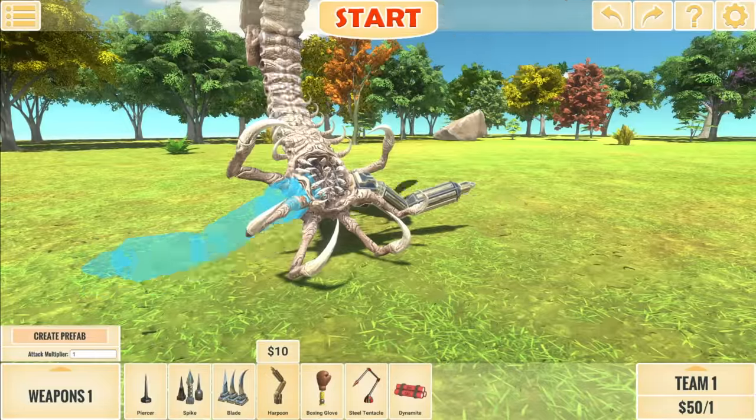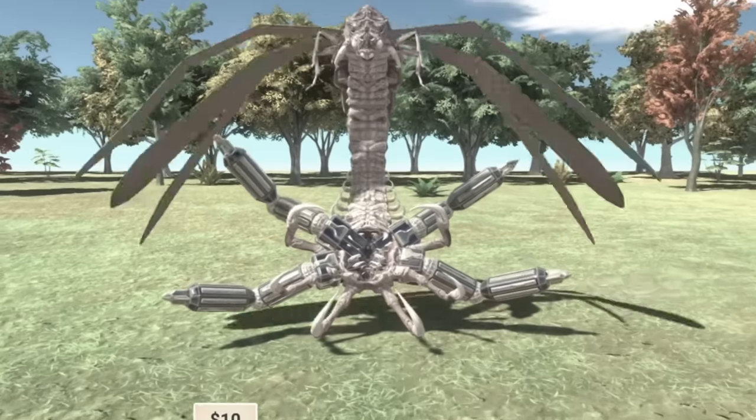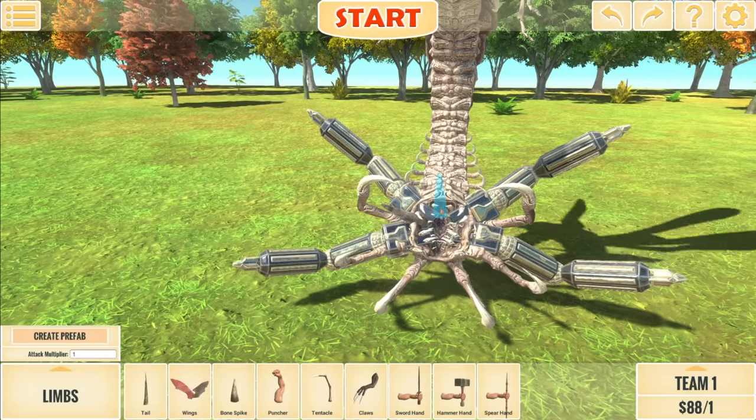Sometimes getting the placement in ARBS can be a little difficult. Do we go with four? I think that looks okay. Now I'm going to go ahead and add some extra spikes in its mouth.